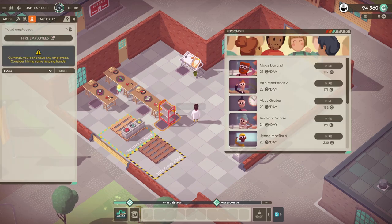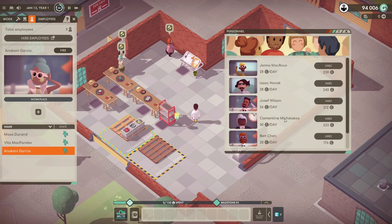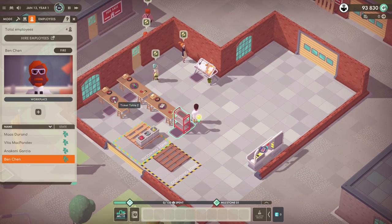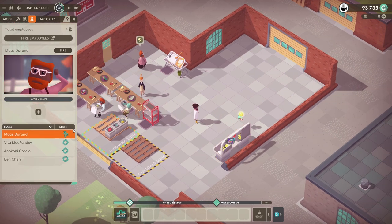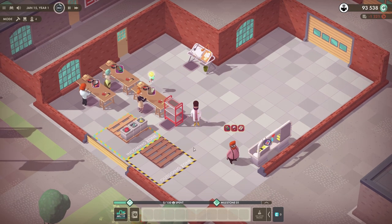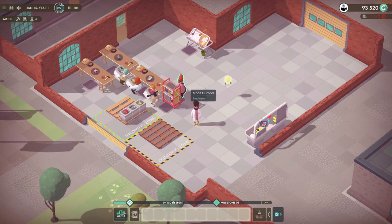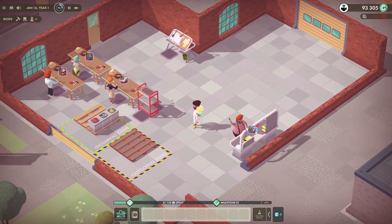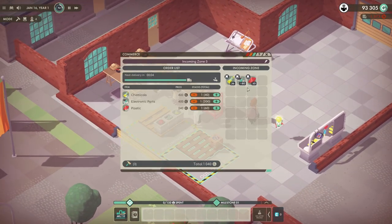Now let's grab some employees. Maz Durand — hire. Vito — hire. Anaconi — hire. Ben — hire. We are spending a lot of money. Ben, you go work at the Tinker's table. Anaconi, you go work at the Tinker's table. Vito, go work at the Tinker's table. And Maz, you go work here. These guys are going to be making the simple products and he's going to be turning them into Calcis and then selling them over at the outgoing zone. He's got everything he needs now.